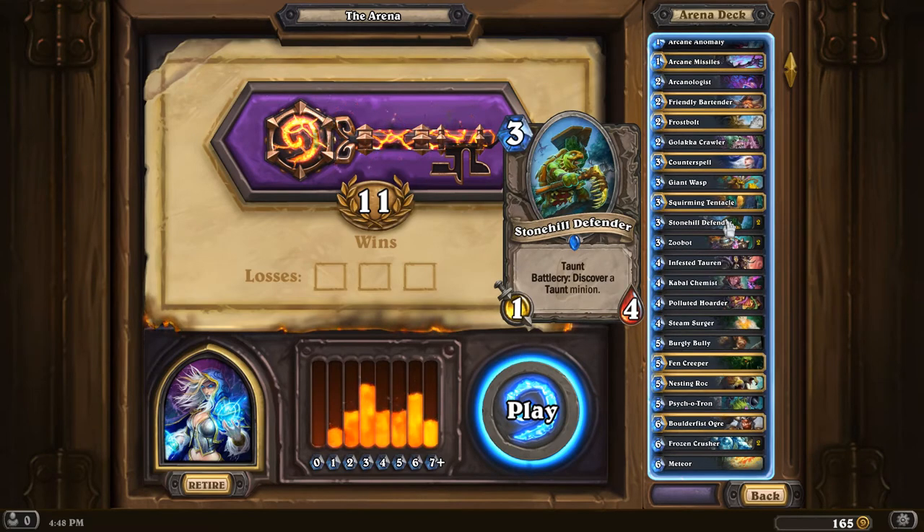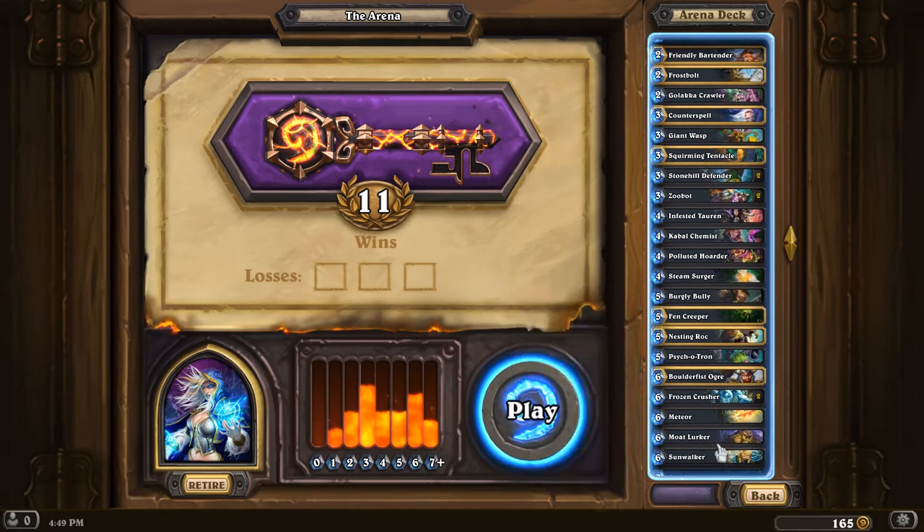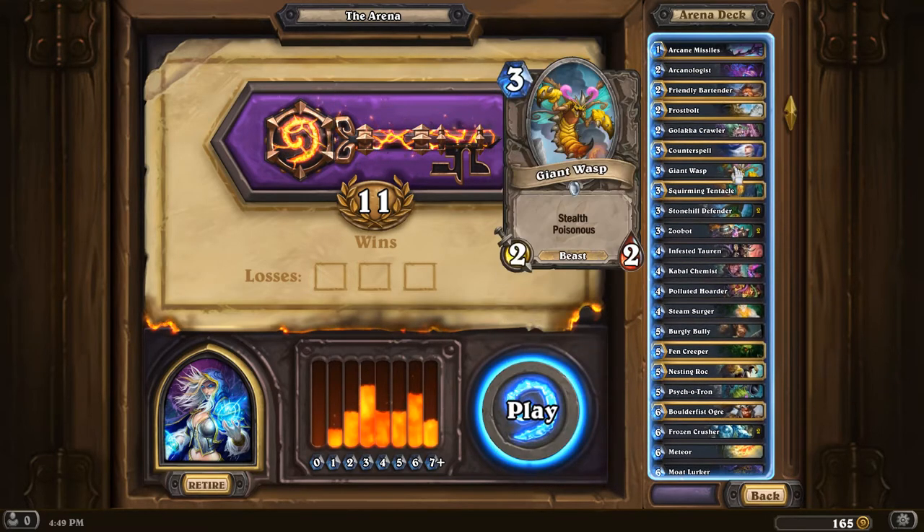Then we have Stonehill Defender, which at first glance looks like it would be a crappy card — I didn't even think it would be good in Constructed when I was initially reviewing the Un'Goro cards. But it turns out Stonehill Defender is actually very, very good because of its flexibility, and it's even better in classes like Paladin because you can discover class legendaries like Tirion Fordring. It's super flexible. On turn 3 it's not bad, because it blocks some of those turn 1 and turn 2 plays. Even a 1/4 taunt is able to contest the board decently. Discovering a taunt minion means you can get a turn 4 play or a very late game play, like another Sunwalker or that new 9-mana 6/10 taunt. This is actually one of the better cards in the deck. Mage doesn't even have a class taunt, and it's already been serving me very well in this arena draft.